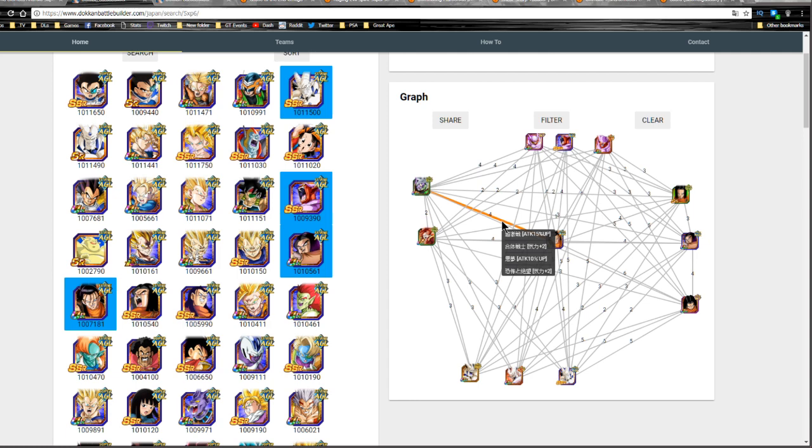The other strong linking option is Merged Zamasu. On a double Merged Zamasu lead, running them together gives four Ki and a 25% attack buff. Overall, these are Super 17's best linking partners. The Agility Janemba and Agility Omega Shenron aren't currently available but will be good for your mono Agility team in the future.